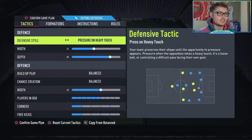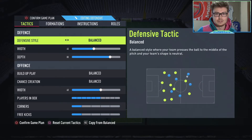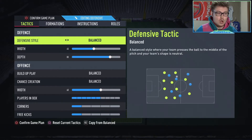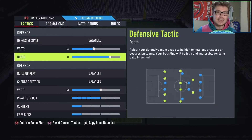Now for the defensive style, we have it on balance because if it's on pressure on heavy touch or any type of pressing, we only have three players back — we don't have any defensive mids, we don't have any left and right backs. So if we do any type of pressing and we get caught out, we are going to be screwed because if they have anything more than three attackers, we're going to be outnumbered. So it's best to just go on balanced here. For the depth at 80, we go a little bit more in depth during the instructions, but essentially this is to help stop the counterattack.